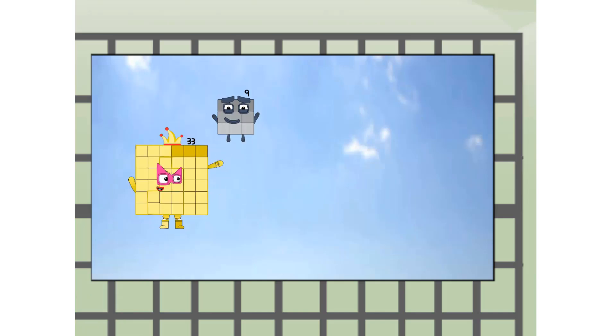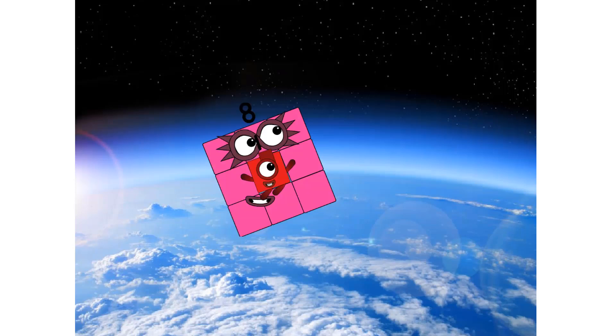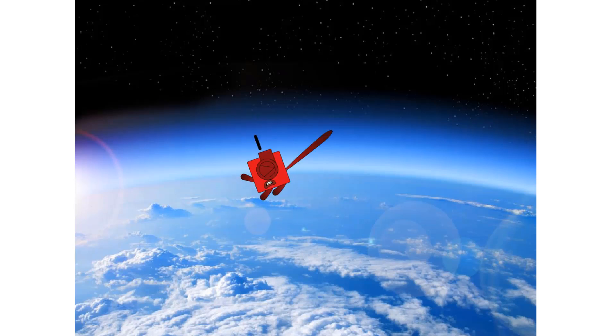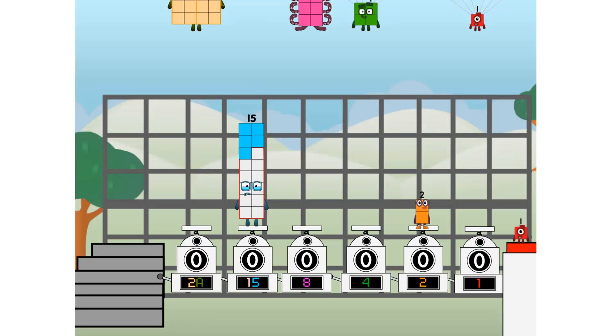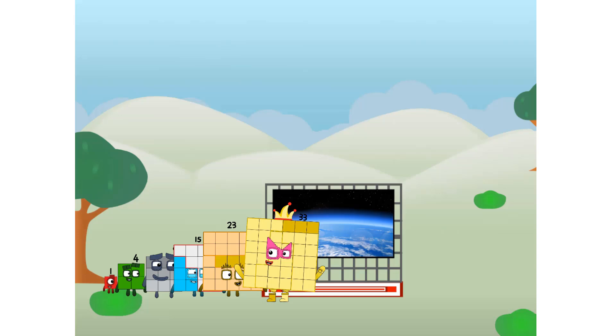Wait and see. Four to squares — hop to the edge of space. Nearly there. Amazing! We sent a square to the edge of space without rockets.